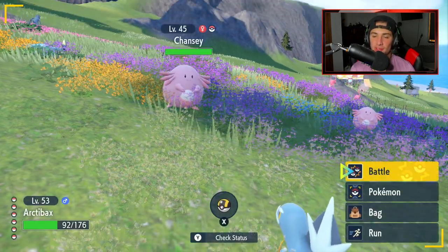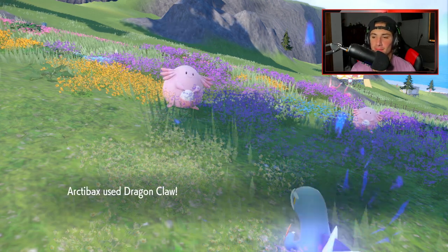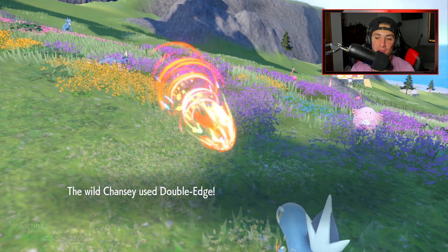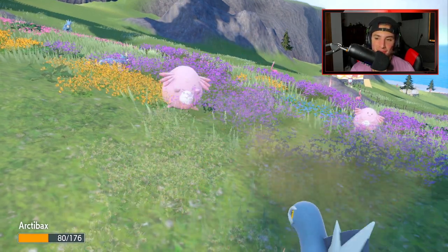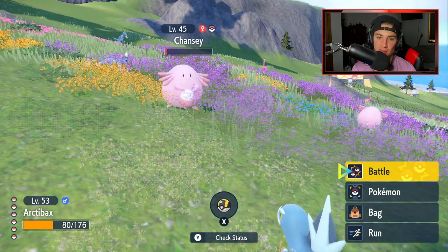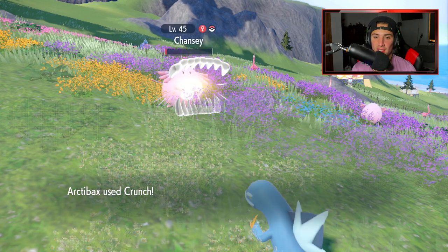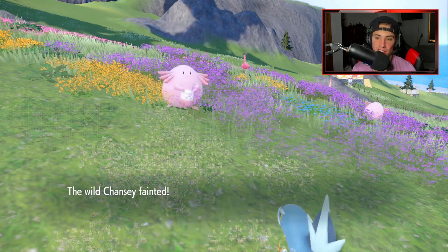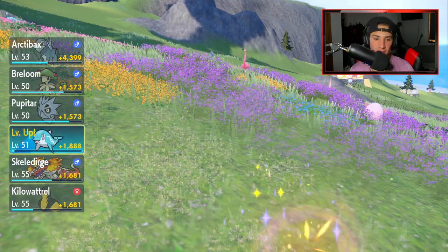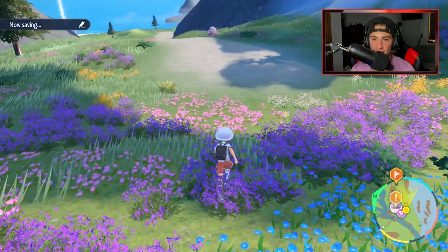The Lucky Egg really boosts things — so if there's a way to get more Lucky Eggs, give them to all your Pokemon. Archibax didn't get the KO on that one — this one's a little beefier. It actually took some recoil damage but survived. There we go, take out that Chansey. Every Chansey you see is about 5,000 XP.